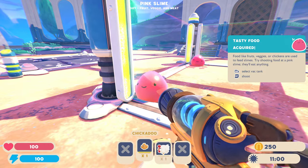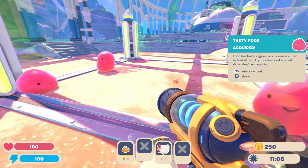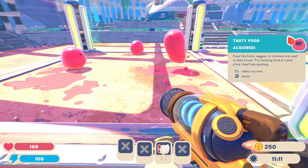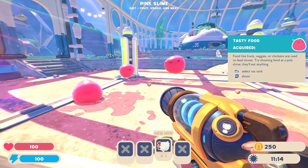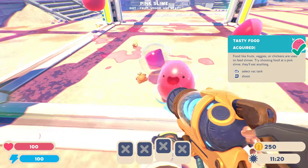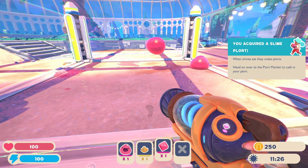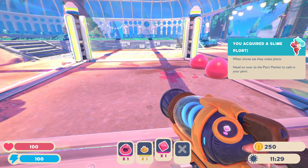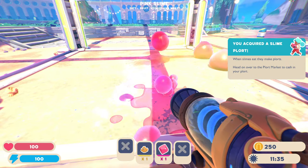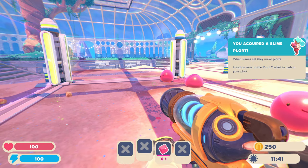How do I switch? Oh okay, RB — switch to the chick. Let me try that again. Are they gonna go after the chicken? Do I have to shoot it at him? I'm not sure they're eating it. He's right there, why doesn't he just... Oops, I didn't mean to do that. 'You acquired a slime plort! When slimes eat, they make plorts. Head over to the plort market to cash in your plort.' Wait, let me shoot that one back in there and then feed it. Oh, he went after the chicken this time!